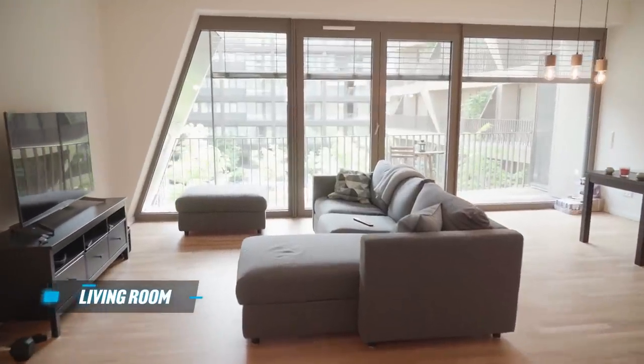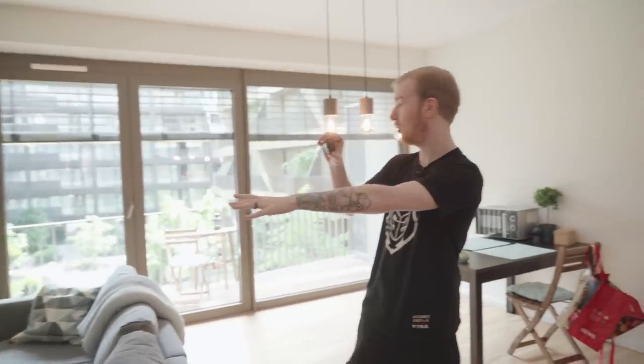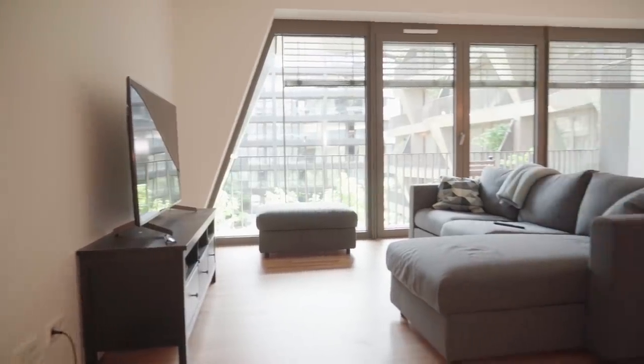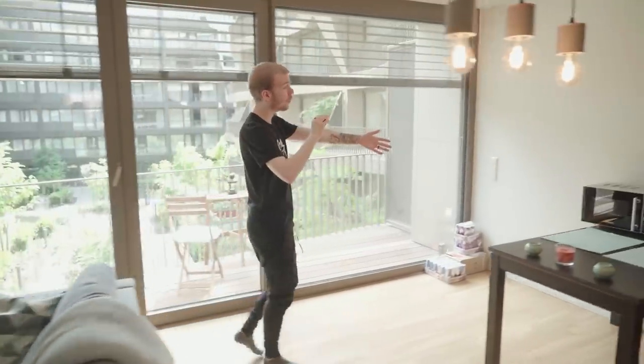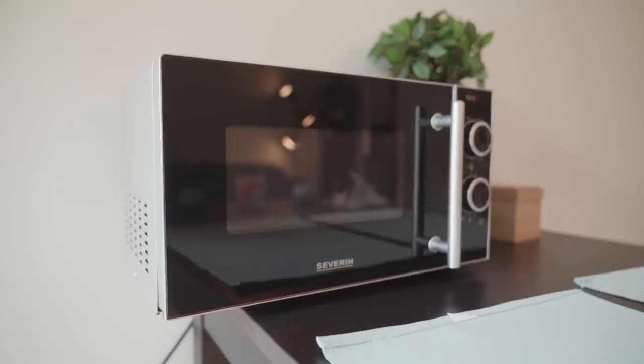I'm gonna show you guys where the cozy stuff happens first. We're gonna do a look at the living room. We've got a beautiful big couch — this could be used for anything, whether it's TV watching, Netflix and chill, or even if you want to take a nap. I spent the first two weeks actually sleeping on the couch, so it's good. We have our beloved microwave — no gamer is full without it. This is where the majority of the food gets reheated.